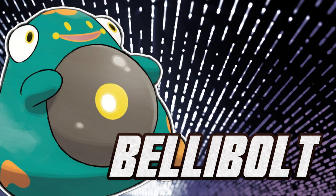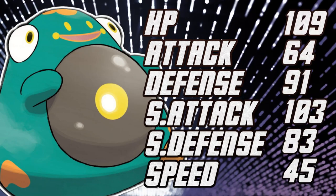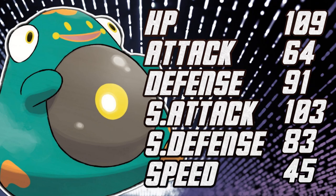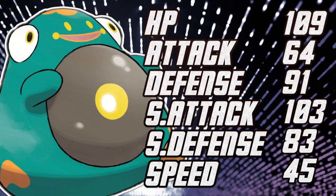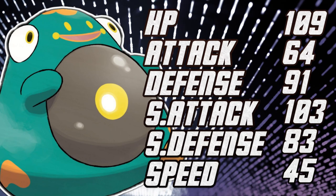Billy Bolt's stat distribution is actually quite fair — it will work like a really good wall. It's 109 HP, Defense is 91, and Special Defense is 83. We've got pretty much an Electra situation here, which is a good thing. Attack is not necessarily that impressive at 64; however, 103 in Special Attack is definitely very viable. This guy will definitely sting when the situation allows it.